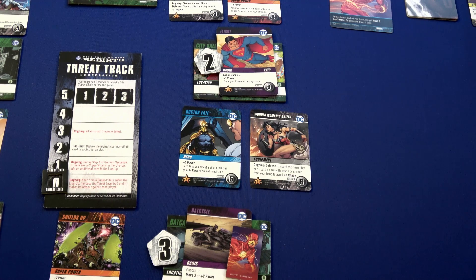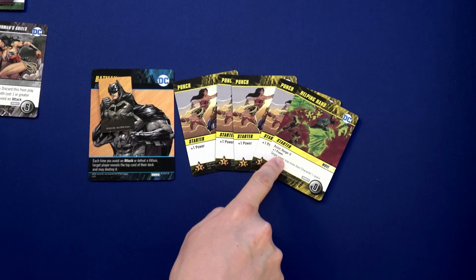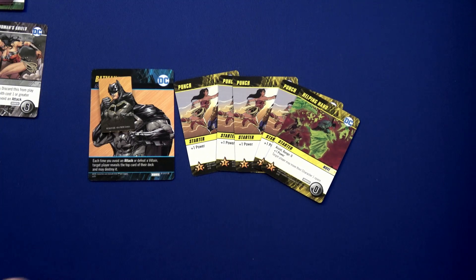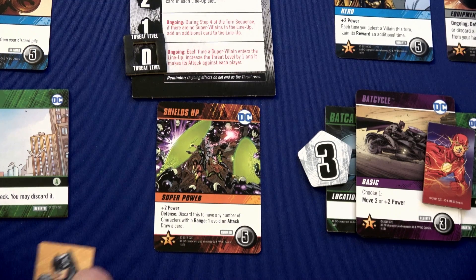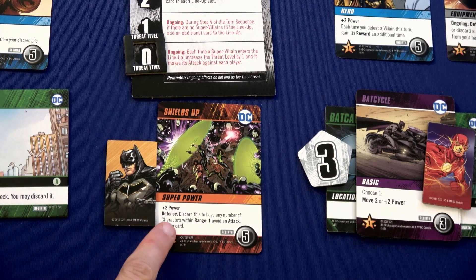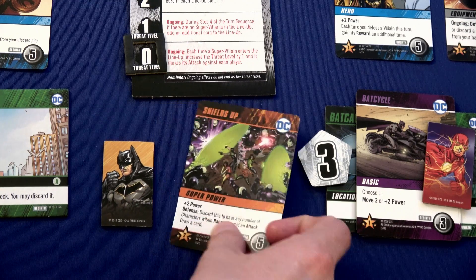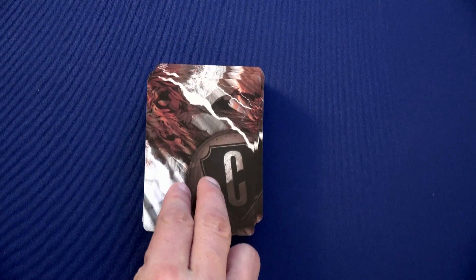Batman has a total of five power. With Helping Hand — he can target himself — he has five power. Batman is all about defense or attack, so we're going to put him over here for Shields Up. It costs five plus two power, but if you use it as a defense, discard this to have any number of characters within range one avoid an attack and draw a card. We've discarded and here is our new hand.